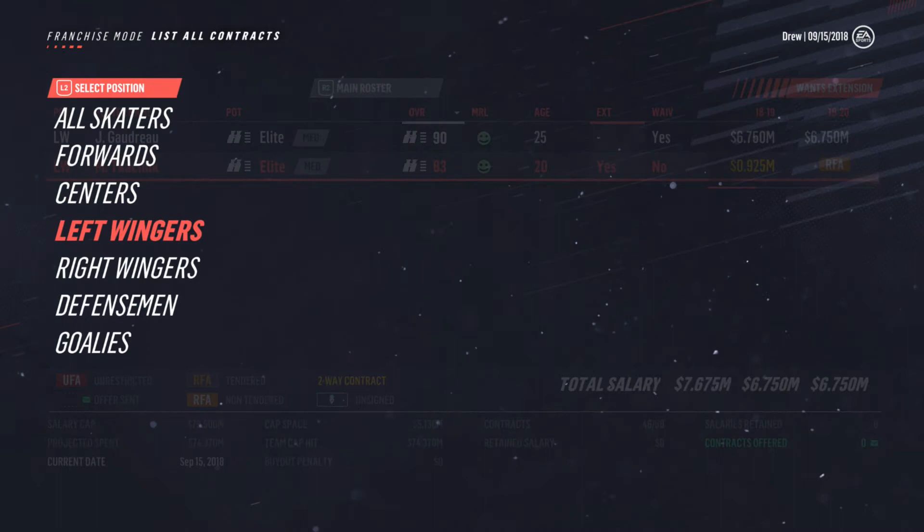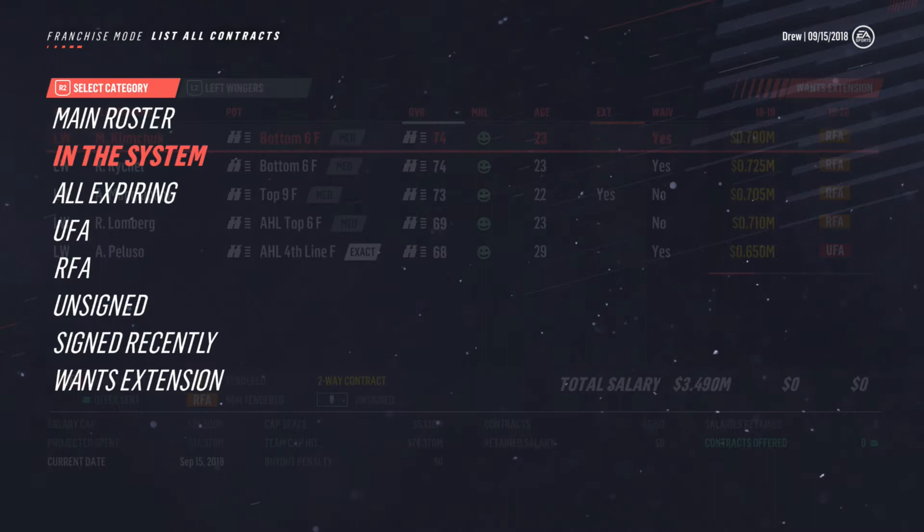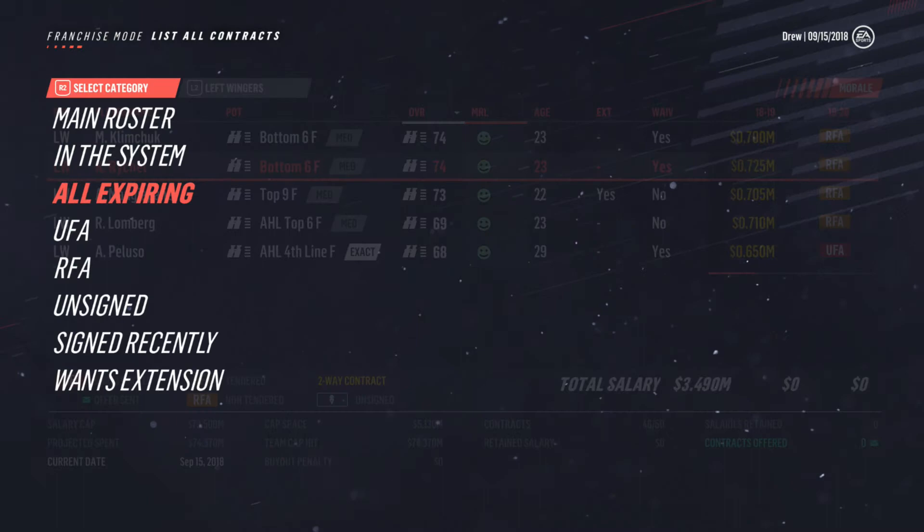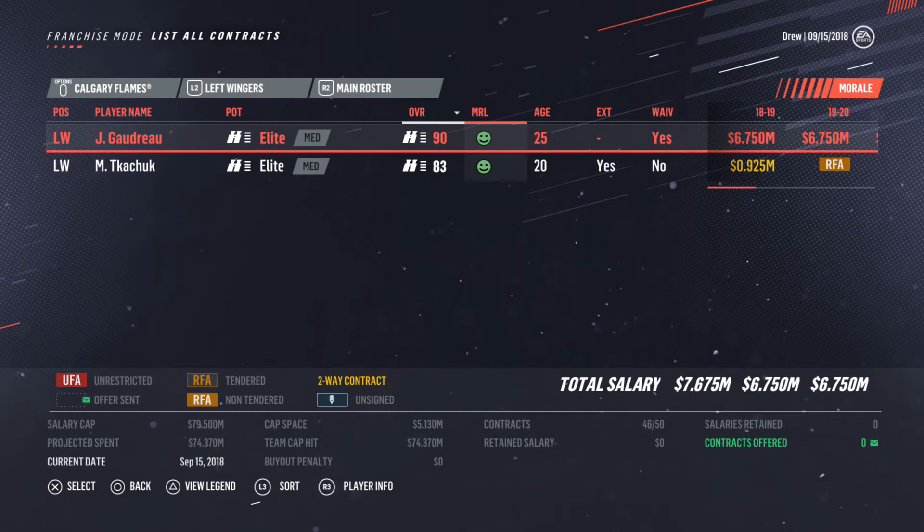In the system, not much going on, so we need some depth. Unless we just want to play these prospects — at 23 they'll get a little bit better, they'll probably get high 70s max. So yeah, definitely I think we're good in our top six on left wing, but we will need some depth.